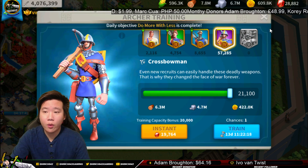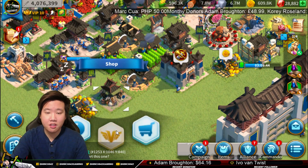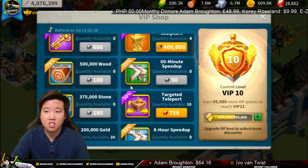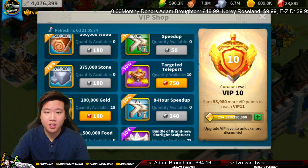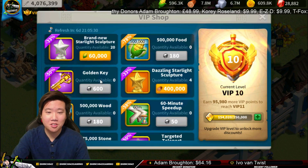The reason why we have that wood is because I bought everything in the VIP shop — I raided it. This is something you guys should definitely do if you're spending a little bit of money; the VIP shop is your best friend. I also bought all my golden keys, so I'm excited to have some key openings soon.